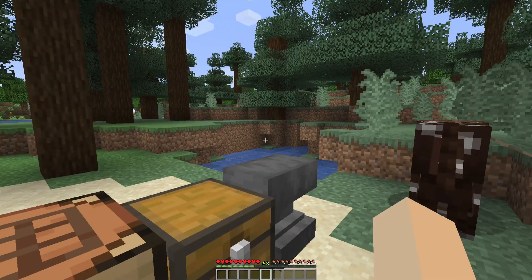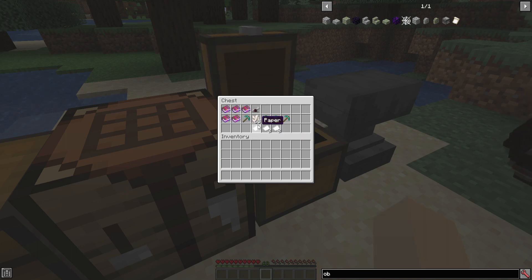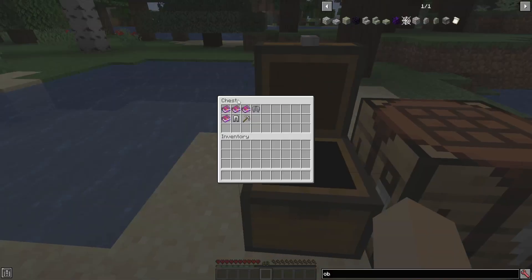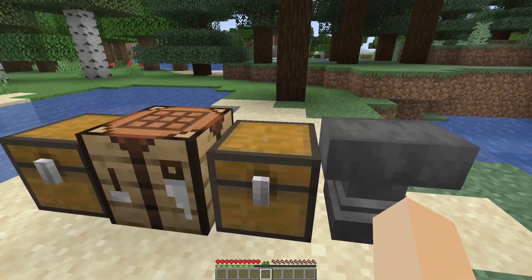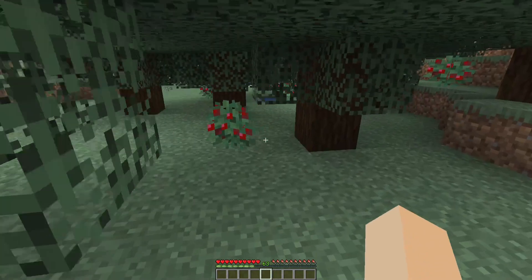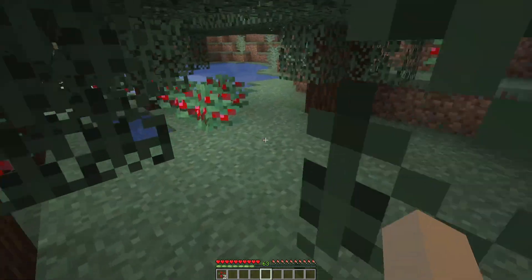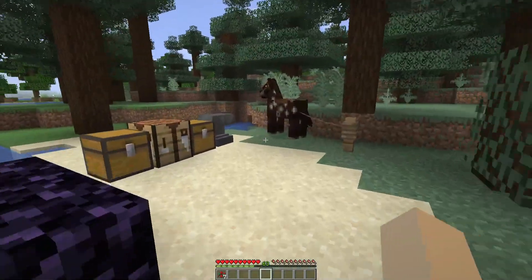Unique Enchantment Utilities adds two enchantments and two curses. There are a few bugs in this fresh release — for example, the curses do not show up red, so they look like enchantments rather than curses. We'll see another bug in a minute as well.